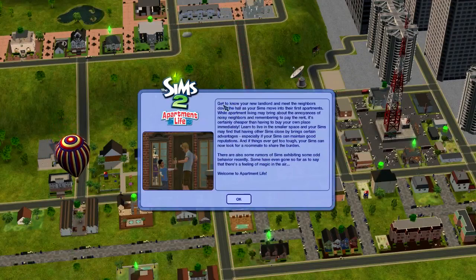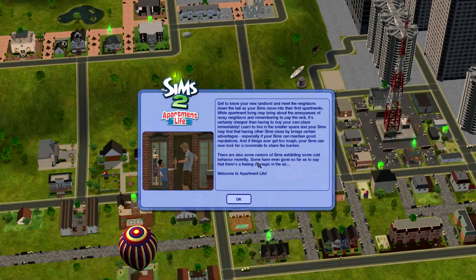Get to know your new landlord and meet the neighbors down the hall as your Sims move into their first apartment. Apartment living may bring out the annoyance of noisy neighbors and remembering to pay the rent, but it's certainly driven how to buy your own place. Your Sims may find that having Sims close by brings certain advantages, especially if they maintain good reputations. Sims can look for a roommate to share the burden. There are also rumors of Sims exhibiting some odd behavior, and some have even said there's a feeling of magic in the air - welcome to Apartment Life.